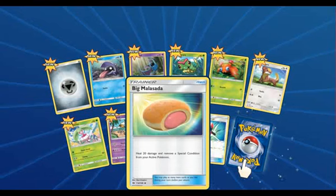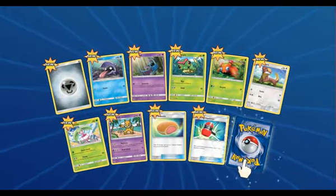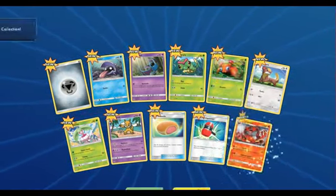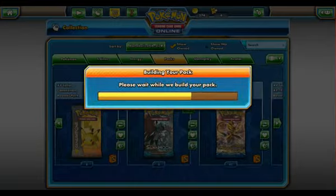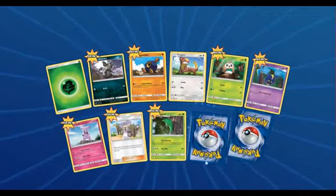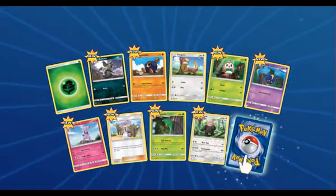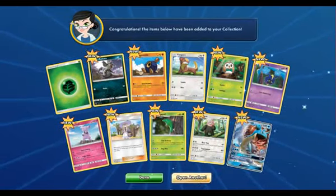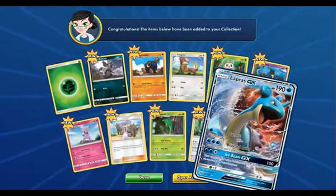I wish I had that in the pre-release — I wish I had any trainers. The rare is Incineroar. And we got two: we have Bewear, and we have Lapras GX. Lapras GX!